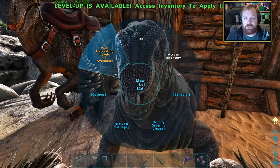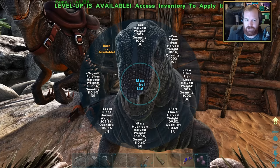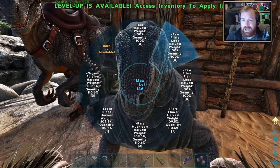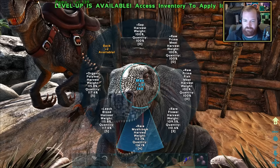Some of you mentioned in the comments that we can level up certain harvesting stats on the Moschops. I've already begun doing this but forgot to show you. You can increase harvest of very specific resources this creature can gather. The four things I'm leveling up are organic polymer, leech blood, rare mushrooms, and rare flowers. Sap is actually something I don't think I've ever harvested in all my time playing Ark - maybe this is the series to do so.